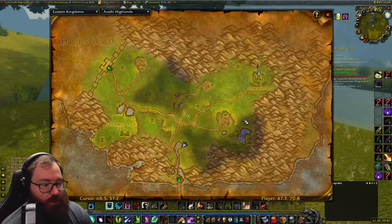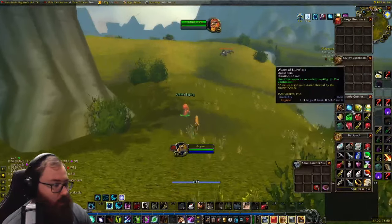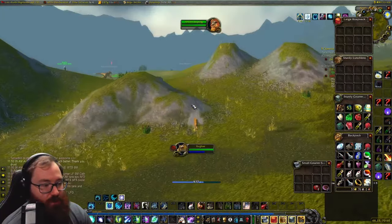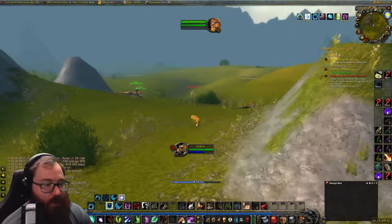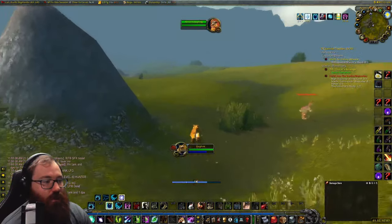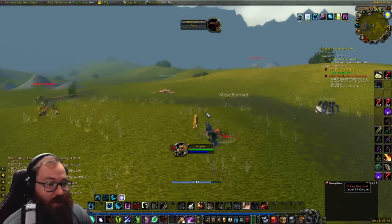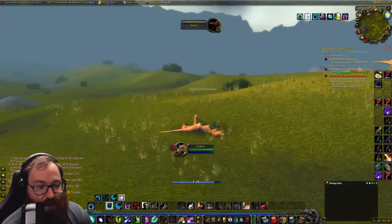The third sapling is right here at about coordinates 47, 71. Just walk up to the ancient sapling and use the water on it. Then because of the PvP-enable trick I'm going to run back to Hammerfall, fly to Tarren Mill, and then go to the final one near Strahnbrad. I have 17 minutes to get there so hopefully we can make it in time.